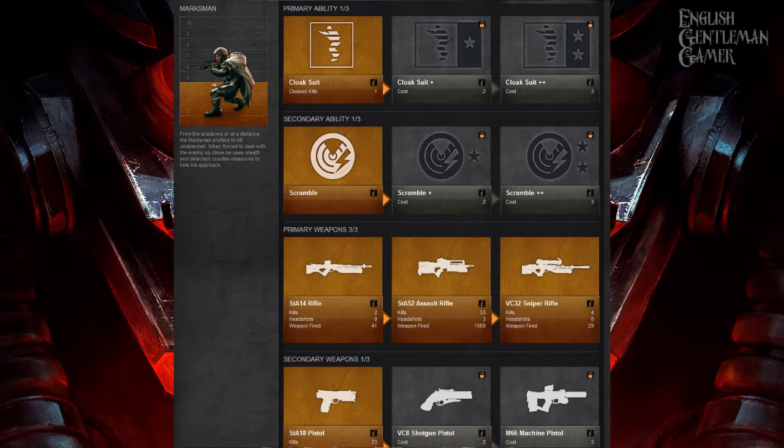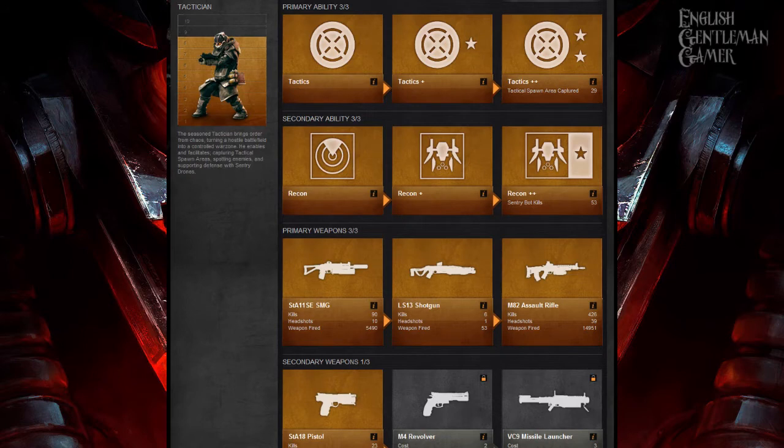Quickly on to the tactician. I've unlocked 10 out of 12 unlocks for this class. Tactics basically means you capture areas quicker — like capture and hold, you capture them quicker. The Recon ability temporarily marks enemy positions on your mini-map. The Sentry Bot — if you've run out of things to unlock, then unlock it. I don't get that many kills with it personally, but I unlocked it because I had points to spend.